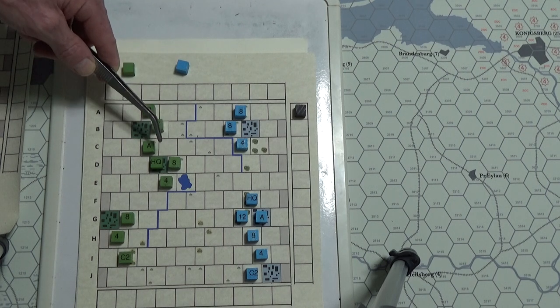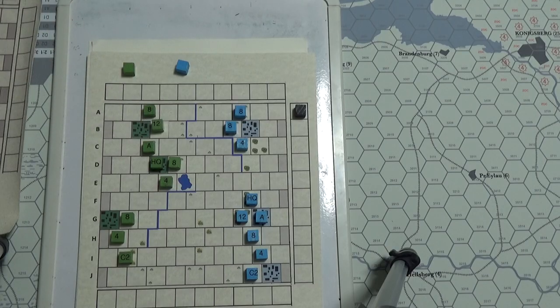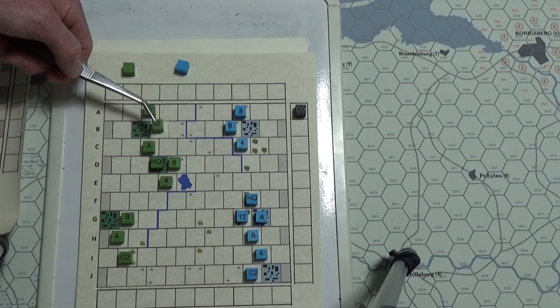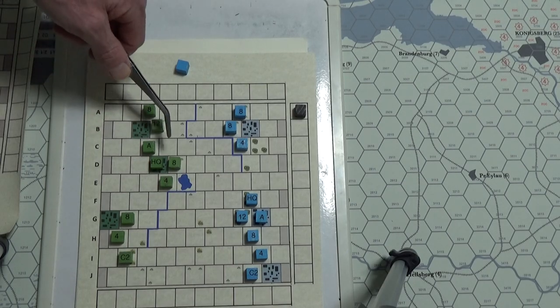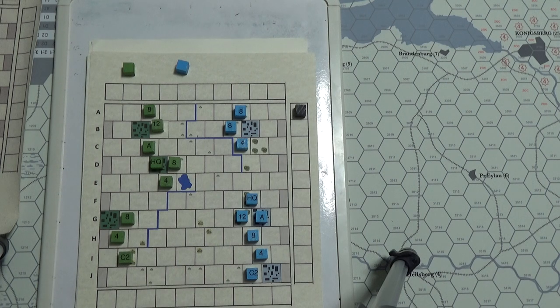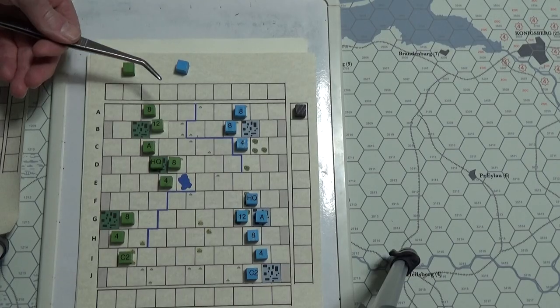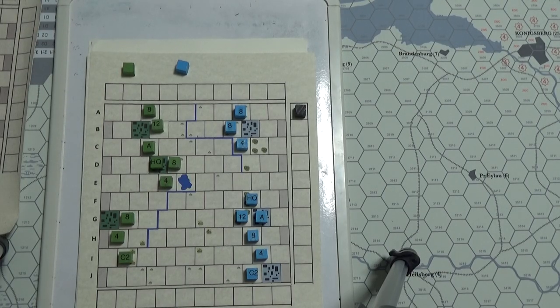Artillery provides a plus two to the attacker's die roll to any adjacent infantry unit that's attacking, but it can only do it once per turn. If it moved that turn it cannot perform that support. Artillery cannot retreat, and headquarters cannot retreat either. If you're forced to retreat, your artillery is automatically obliterated — so keep artillery away from the front if you think you're going to be attacked. Cavalry used in a combined attack will take a step loss after combat results are resolved, regardless of the effect.